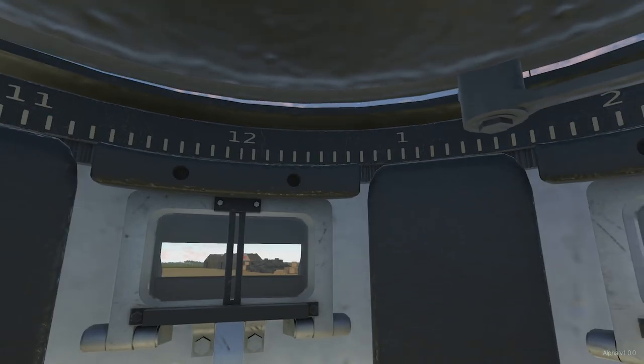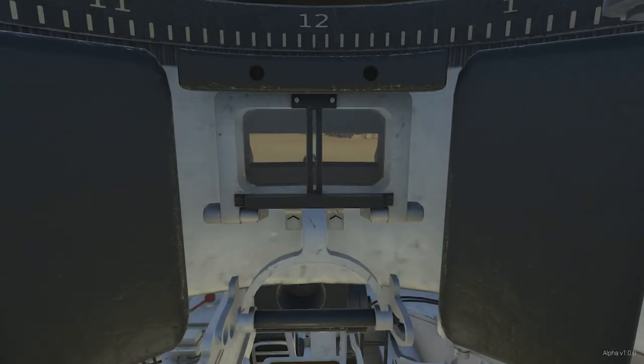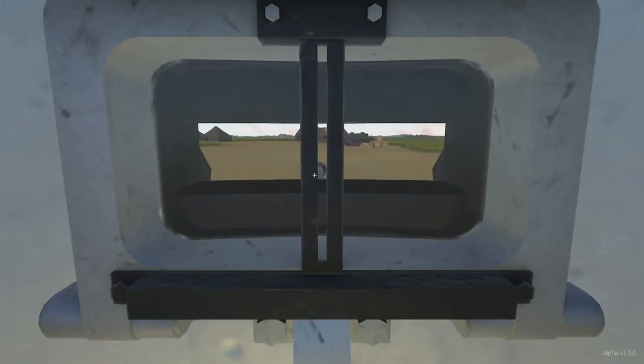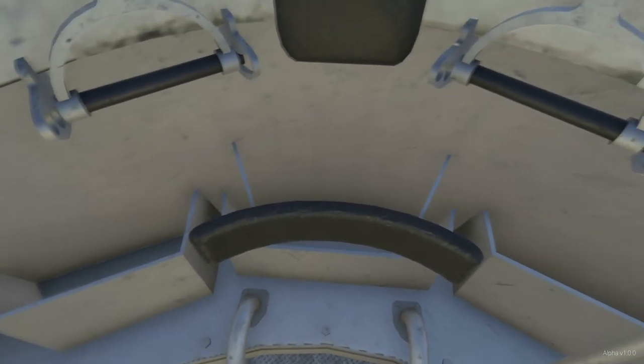This little bar in the center allows me to have a better idea of where the gun is pointing, so I can try to line myself up with it and have an idea of where the gunner is looking with the main gun. There really isn't much else to say about the commander's position, so we're going to move on to the gunner position, which is probably the most developed position outside of the driver.